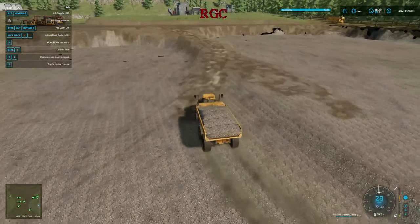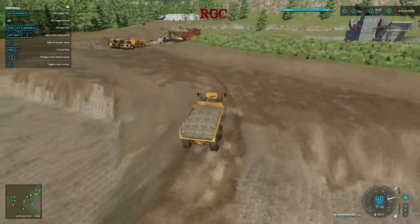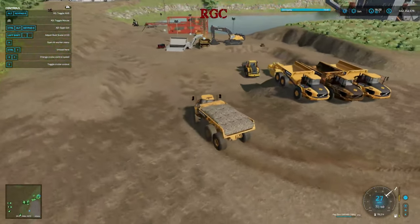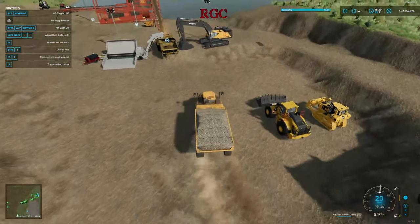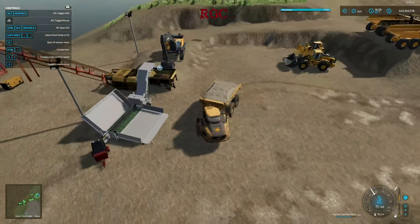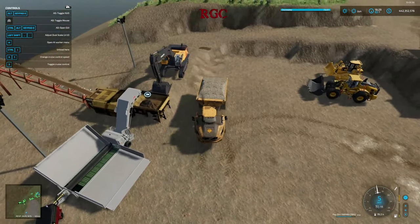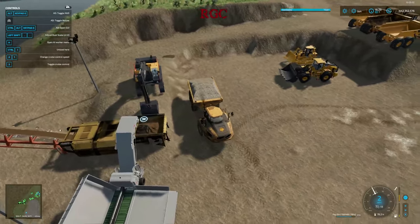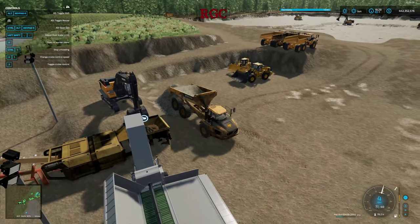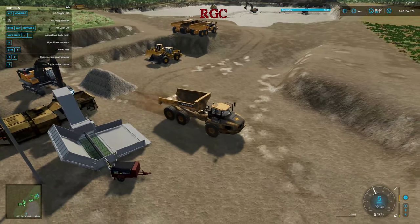We're going to bring this to the wash plant. You can keep it realistic like we do on this cut, or you can bring in an overload station, build a bridge, or build a ramp that goes up to it. We have two different ways to load: we can go into the overload station and it will automatically load it, or we can dump in front of this excavator — we've built a platform for it and dump directly on the ground. I'm just going to keep it real for this video and show you how we like to do it.